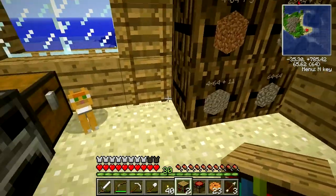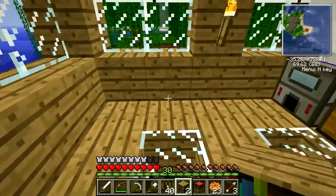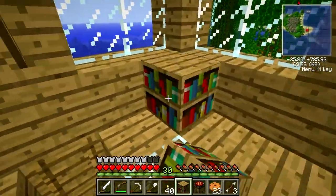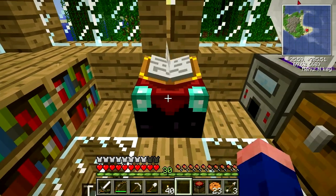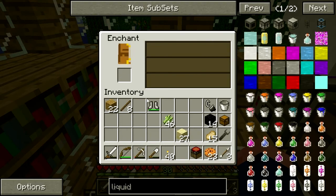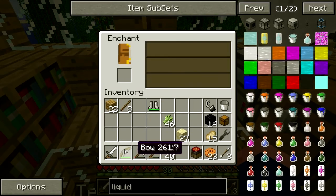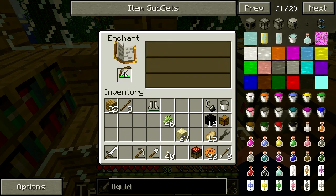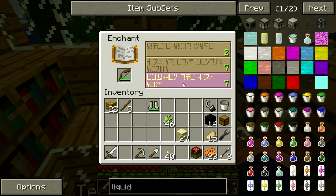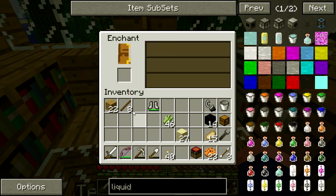So just for now, because I only have a couple, I'll drop my bookcases up here, and the enchantment table will go here. Not the most ideal place to put it, but I need some place to stick the sucker. So I need to get a couple of enchantments, because I've got 30 levels — I kind of need to burn them. There we go, level seven. Well, power one is at least something.